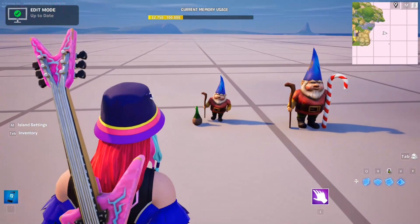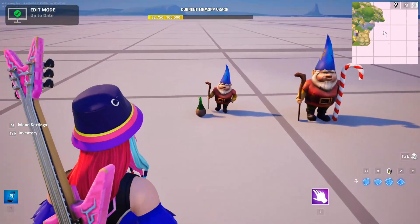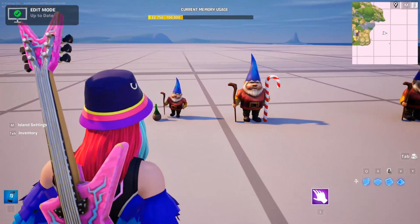I'm going to be running something kind of like a scavenger hunt. There are 10 to 15 different gnome variants in front of me that I'm going to be hiding all across the map.